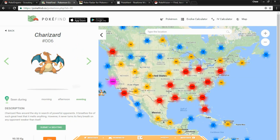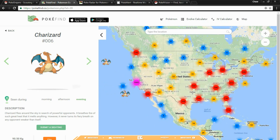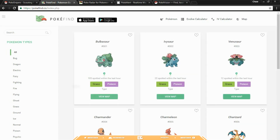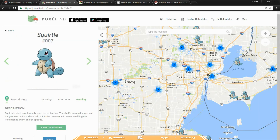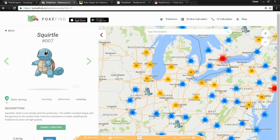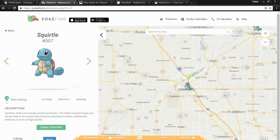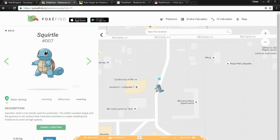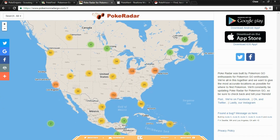The next one is PokeyFind. You can literally go anywhere — you can type in a location and actually find stuff. I clicked on Charizard before I started this, but you can find whatever you want. So if you want to find a certain one, say a Squirtle, you view the map and it will help you find a Squirtle near you. You can go to your location, zoom in, and see exactly where it's at. It's right here by this ATM, tells you exactly where it's at. That's why that one is at number four.